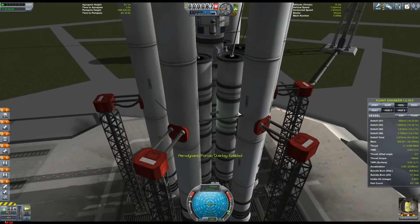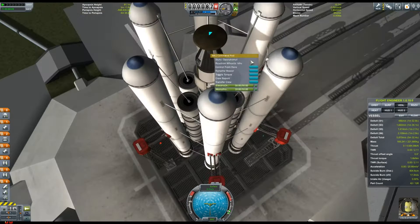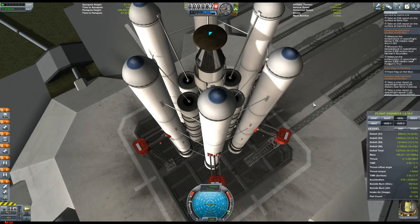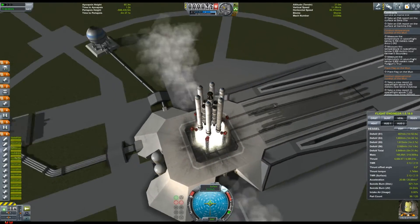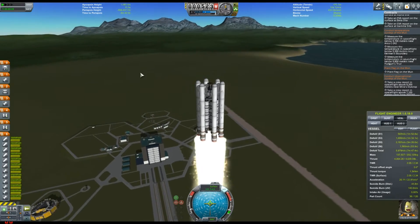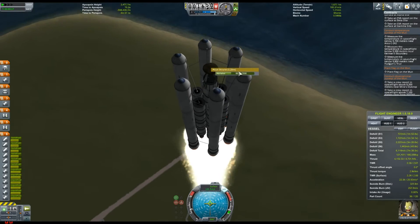Hello everybody and welcome to Kerbal Space Program. We're in career mode in version 1.0.5. My name is Redneck Einstein and here you are going to see a two-times-speeded-up mission to land on Mars — a manned mission where we land with Jebediah, the legendary Jebediah, who's been in the game since the very beginning.